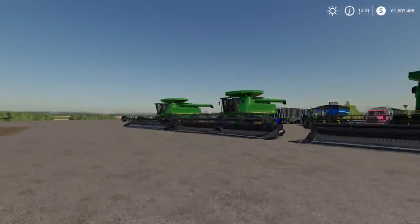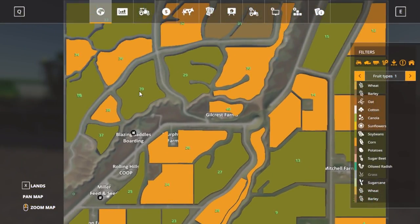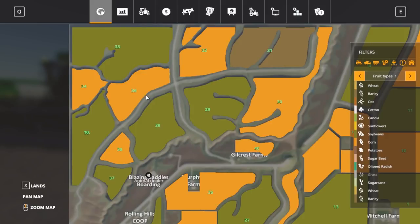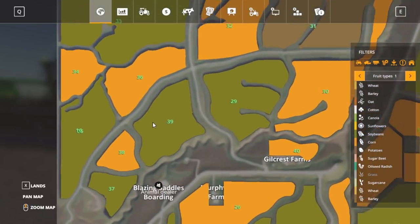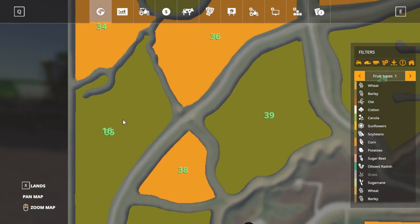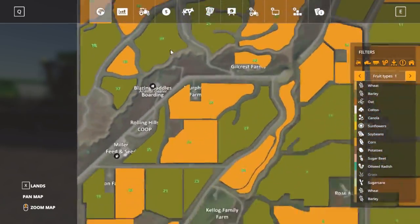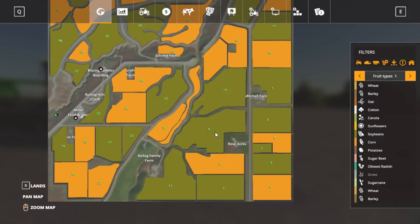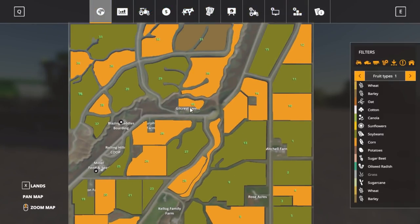Anyway, today we are going to be starting harvest — custom harvest. Actually, not really custom because we bought the whole map, just because it's easier to run things. We're going to go up to field 35. We already have a field 16, don't we? No, we don't. So that's one error with the map.